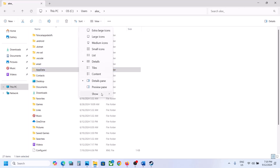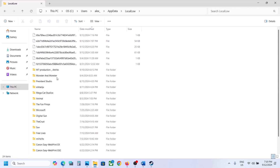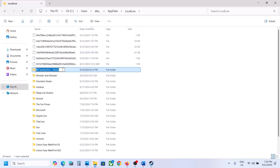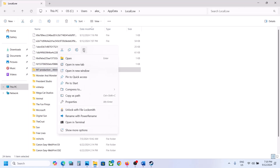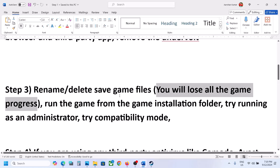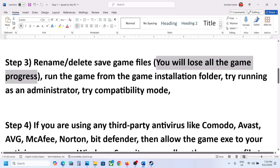Open your username folder, then open the AppData folder. If you don't see AppData, use the View menu, select Show, then show hidden items. Open AppData, then Local Low. Here you can see 'm7 production underscore atrito'. Right-click on this folder and rename it — for example, add '.old' to the name. Then launch the game and check. You can also delete this folder, but you will lose all game progress.